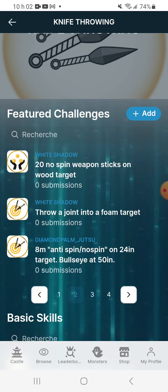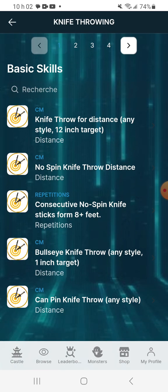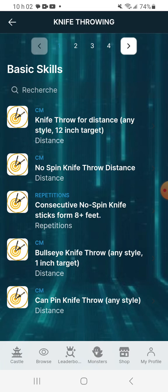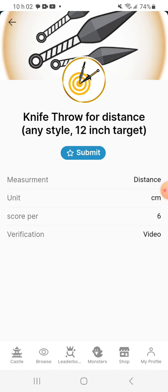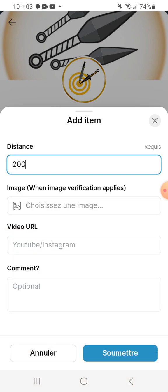You can find all kinds of challenges based on knife throwing. Featured challenges shows community-created challenges, but there are also basic ranked skills where you earn points based on a measurement. For example, 'knife throw for distance, any style, 12-inch target' gives you six points per centimeter. So you measure how far you are from the target when throwing, show that in the video, and earn points — say you hit six feet, about two meters, you'd enter 200 centimeters.